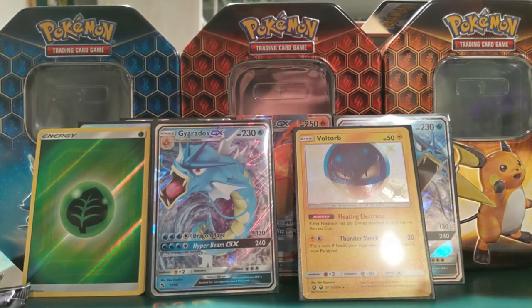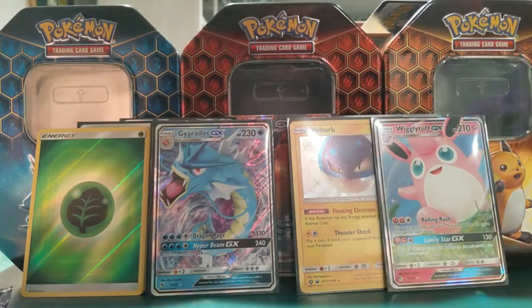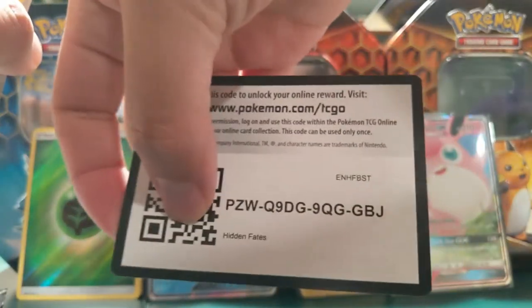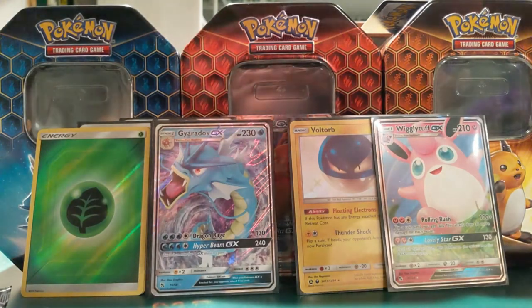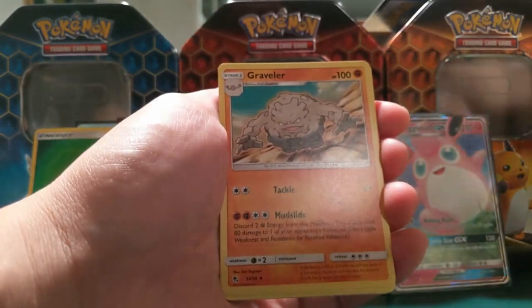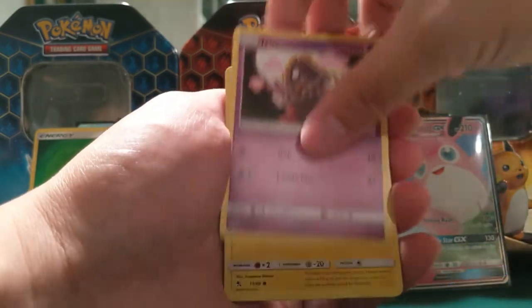The shiny GXs are much better than the reverse energy, but definitely not as good as the regular shinies. Although I do really like these alternate arts — I definitely underestimated the tin alternate art promos, so I'm going to be happy opening a lot of those. I've obviously been leaning towards getting as many Charizard ones as I could.